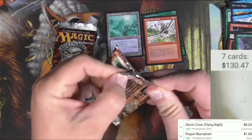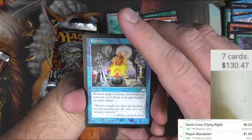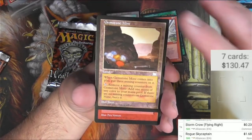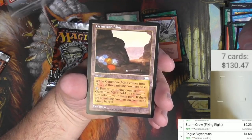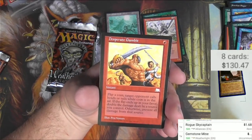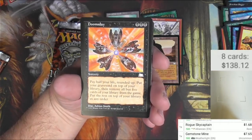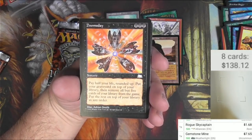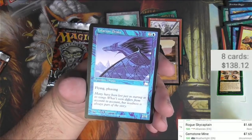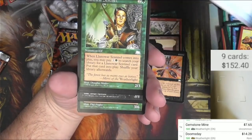Let's move on to Weatherlight. The uncommons are the first ones — let's just go ahead and do it. Relearn, Gemstone Mine — very good uncommon. You put three mining counters on it, and then you remove a counter to add one mana of any color — so you got three turns of whatever color you want. That's $7.65, a good card. Desperate Gambit and Doomsday: for three black, it's a sorcery — pay half your life rounded up, put your graveyard on top of your library, then remove all but five cards from the game. $14.28 — pretty decent.